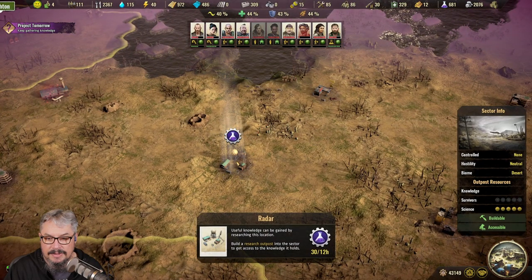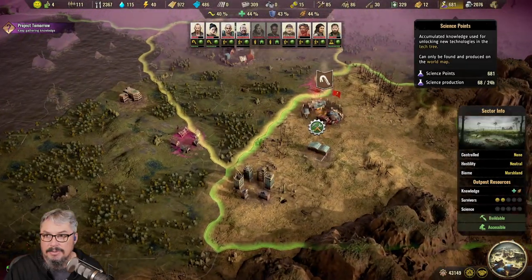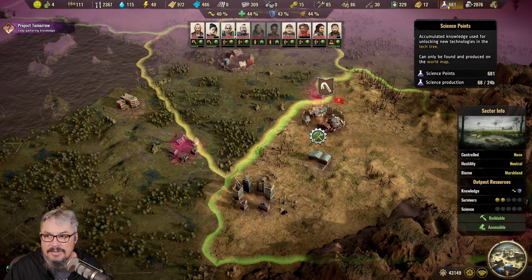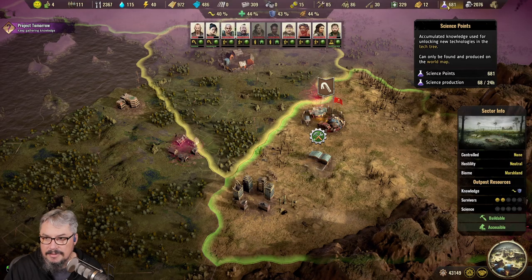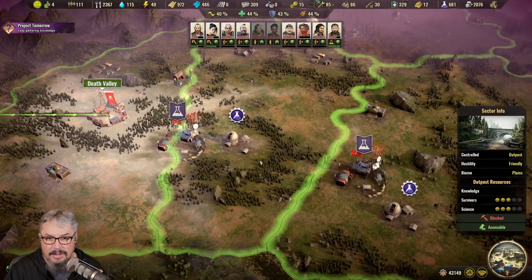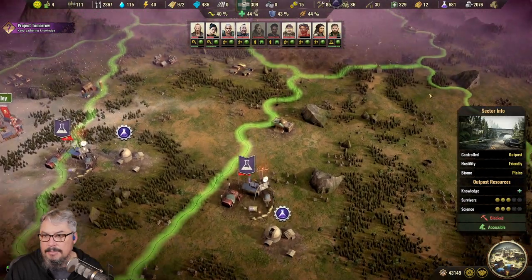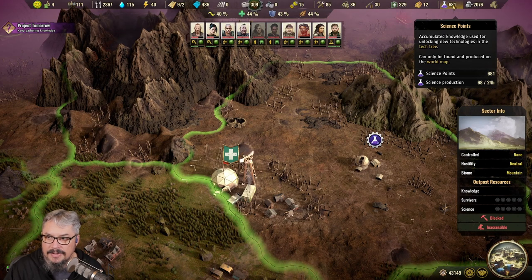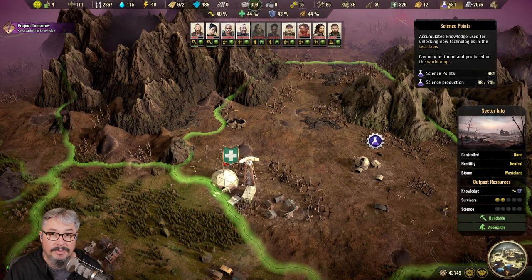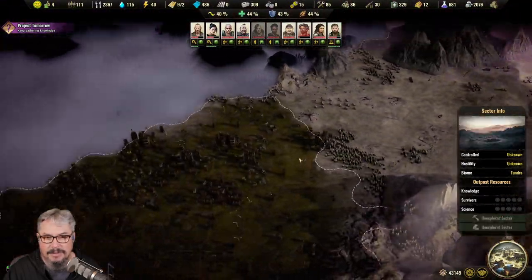For research outposts, it's a similar thing — you'll get 30 research points every 12 hours. If you put a few around different areas you'll get constant research trickling in. It's still going to be slow because they're not massive numbers. In this game I have 68 science production every 24 hours just based on having some outposts — for example 16 and 18 every 12 hours from a couple of them. It's going to be slow, but there's plenty out here as you get further into the game.